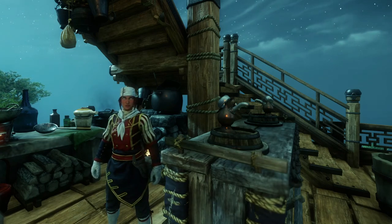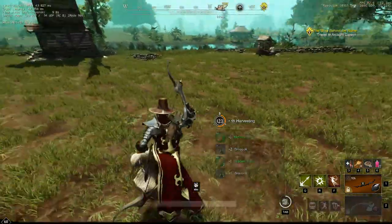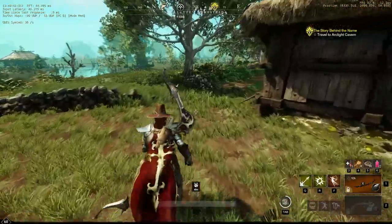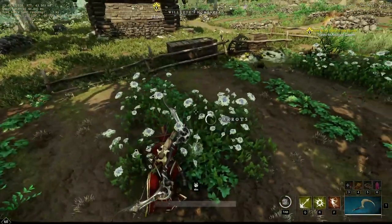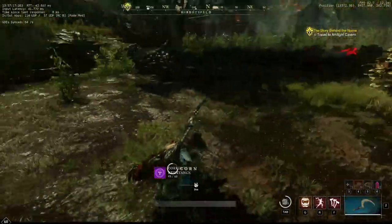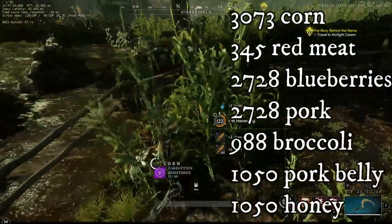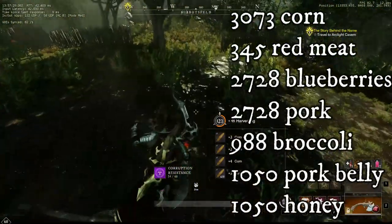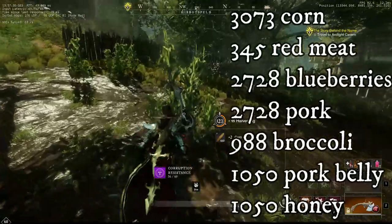Unlike with other trade skills, for this one I will provide you with a shopping list before we begin the leveling process. The reason for this is because many of the materials, again unlike other trade skills, will carry over to the next tier of training, so having them all on hand when you begin will make this go ridiculously fast. You can either gather all of these now and prep for your training, or skip ahead to the section of your choosing. Here's what you will need in terms of groceries to complete your cooking training: 373 corn, 345 red meat, 2728 blueberries, 2728 pork, 988 broccoli, 1050 pork belly, and 1050 honey.